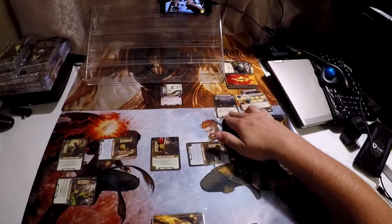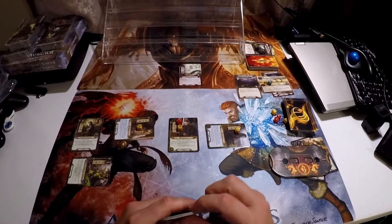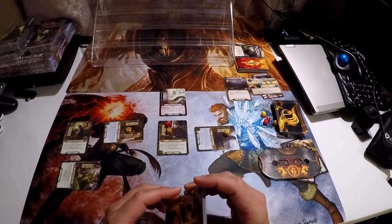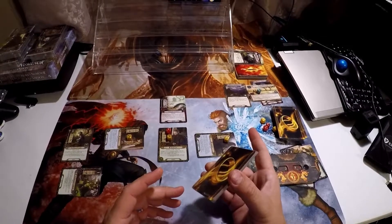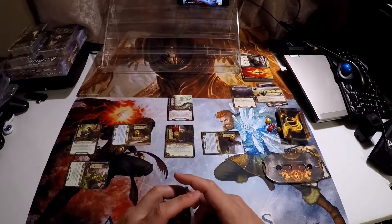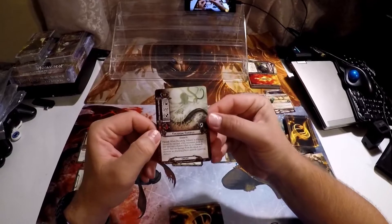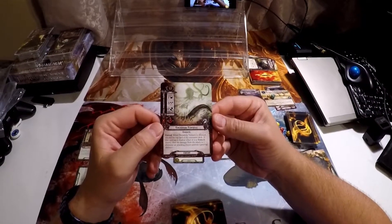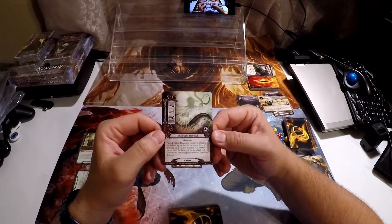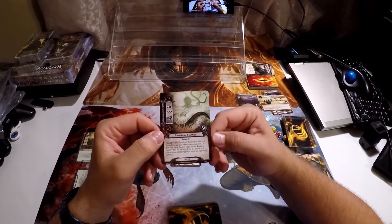In the travel phase I'm going to go ahead and travel to the Knees of the Mountain. The encounter phase means this Thrashing Tentacle is going to come down. Fortunately, Knees of the Mountain is no longer in the staging area — I had traveled to it, so it doesn't get the plus one attack till the end of the turn. But this Thrashing Tentacle is going to attack. It has a forced action: when the Thrashing Tentacle is attacked, discard the top card of the encounter deck; if that card has a shadow effect or is a tentacle, deal the damage from the attack to one character an attacking player controls, ignoring defense.